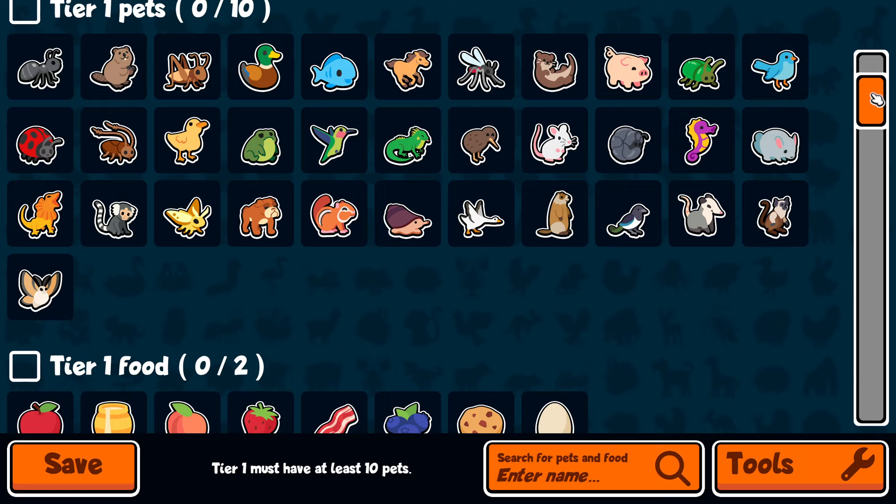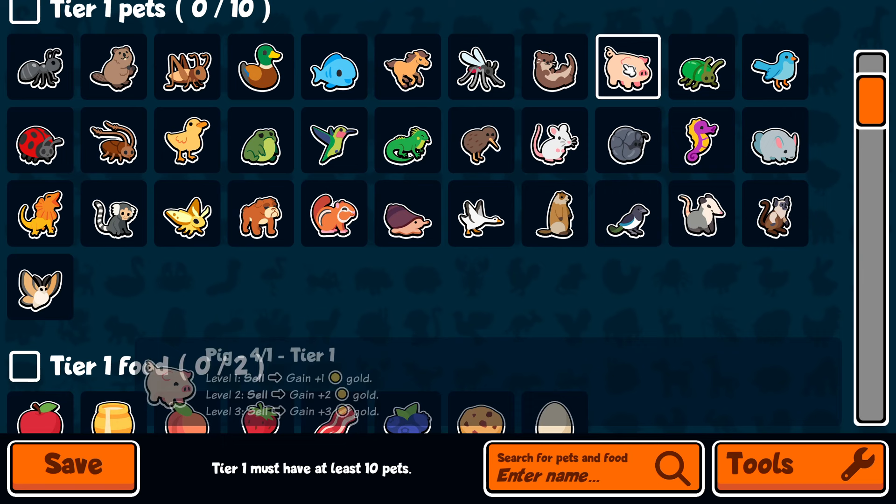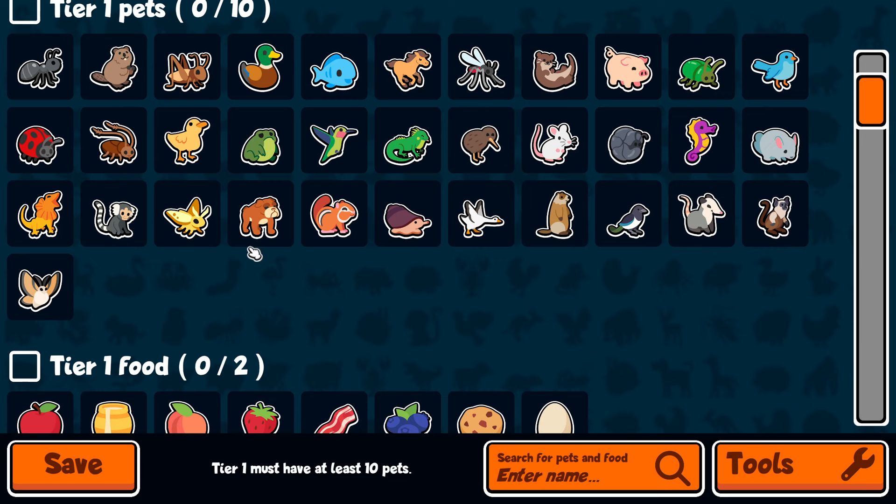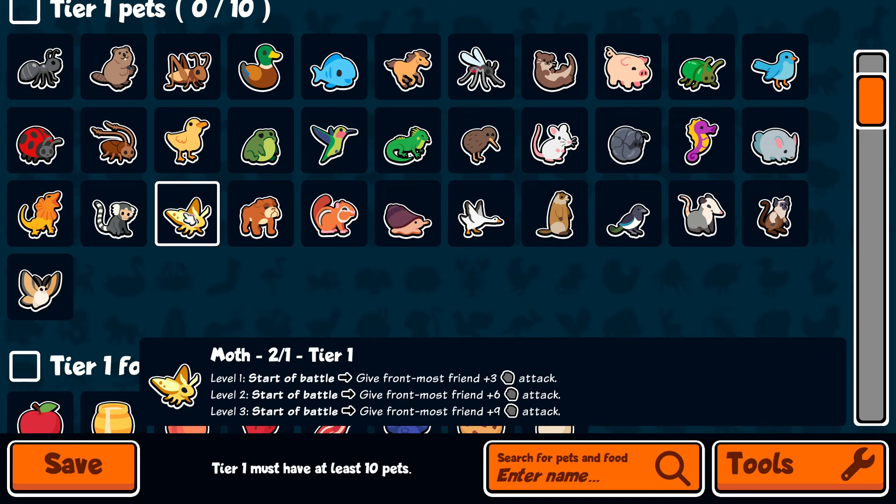The most important pets you need to include in your custom pack as a free-to-play player would be something like Moth. Replace anything you don't particularly like — say, if you never buy-sell Pig, buy-sell isn't the best for pack one. So you could get rid of Pig, potentially get rid of Cricket. You could get rid of Horse, but I think Moth is one of the strongest tier one pets.